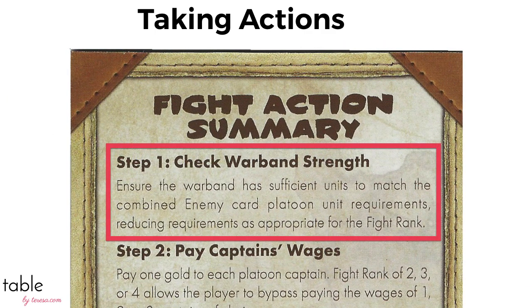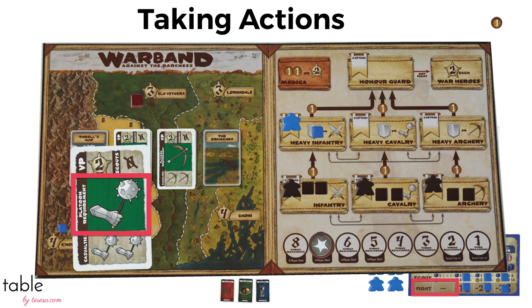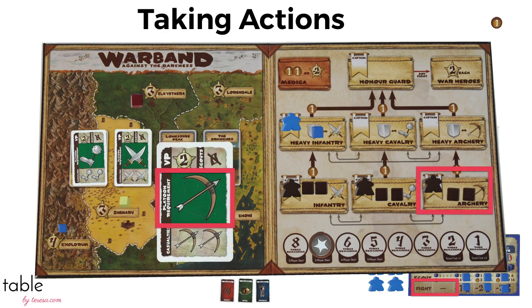One of the interesting things about Warband is that we always have to have enough troops to go against all the enemies, not just the one we're fighting. We look at the number on each enemy card, which tells us how many troops we need in each platoon. To fight the enemy in Thrall's Gap, we need two units in the cavalry — the mercenaries have us covered. We need two troops in the infantry for the Guardians of Vethra; we have more than enough between the mercenaries and the Minotaur. And the mercenaries have us covered for the archers needed at Lone Spire Peak.